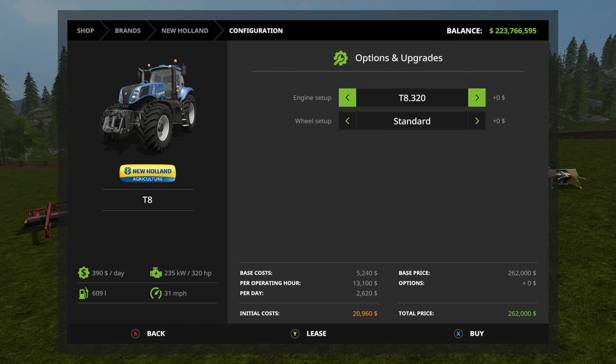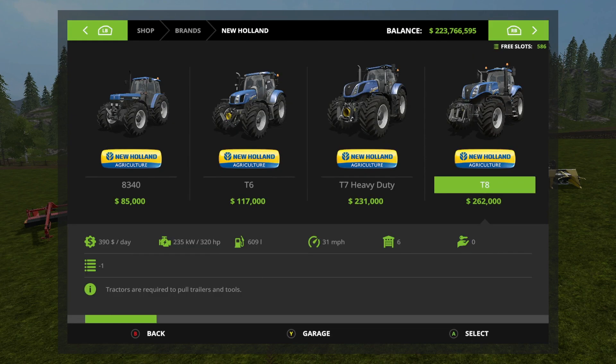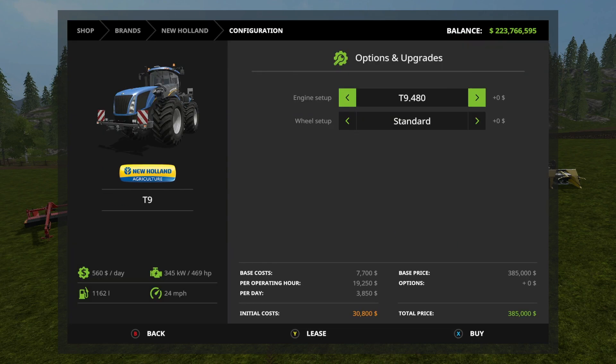The T8 gets a 320, 380, and 435, and for wheels you have standard, wheel weights, wide tires, crawler track, and twin wheels with rear twin wheels. The T9 gives you a 480 and 565 as the only two engine setups, with wheel setup of standard, wheel weights, and twin wheels.